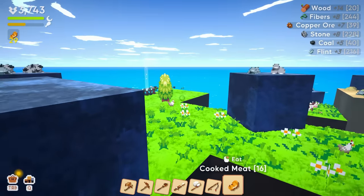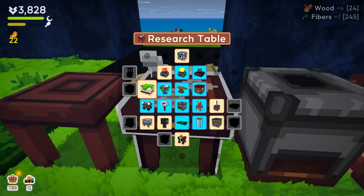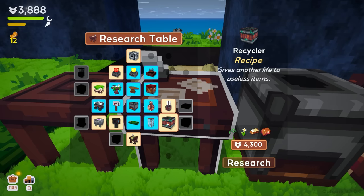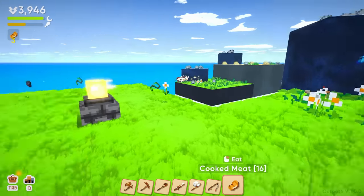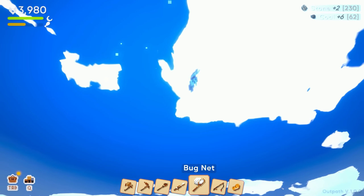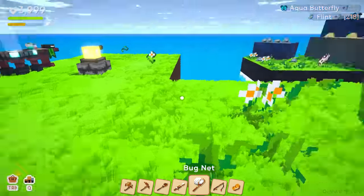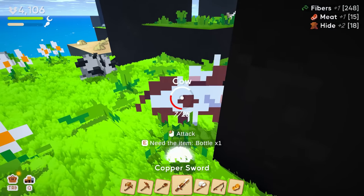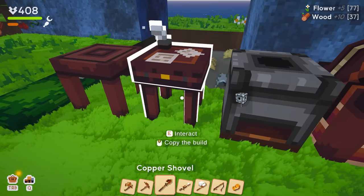The next order of business is to get the cave. Let's go ahead and check our credits, charge this guy back up. What else can we unlock at the research table? The collector might be the way to go. Let's get to 4250 and get the collector going. There's a butterfly — we only needed the one. Let's get the 4250 and then get the collector unlocked. We can put those next to our miners, our breakers, and then those will hopefully auto-start collecting stuff for us.